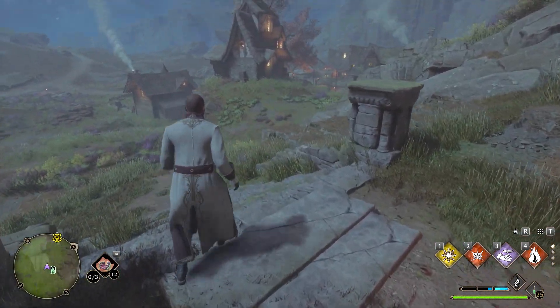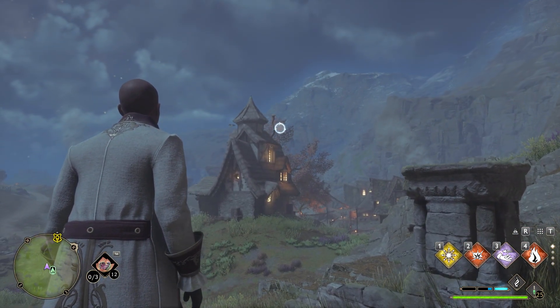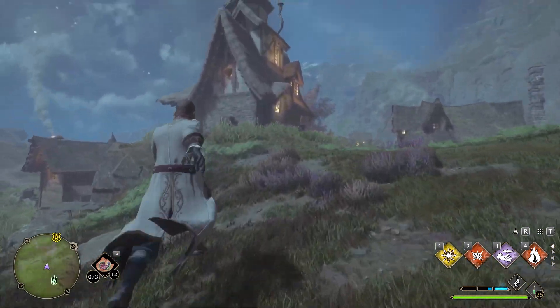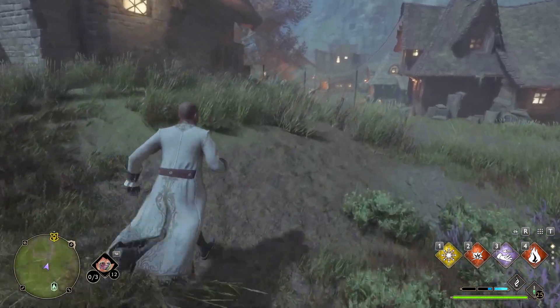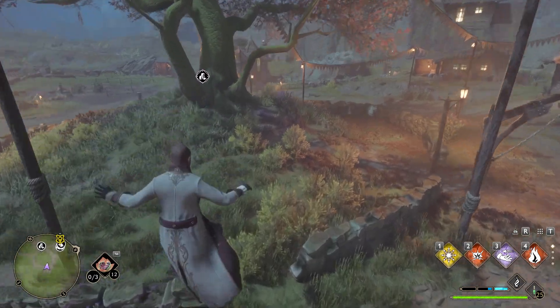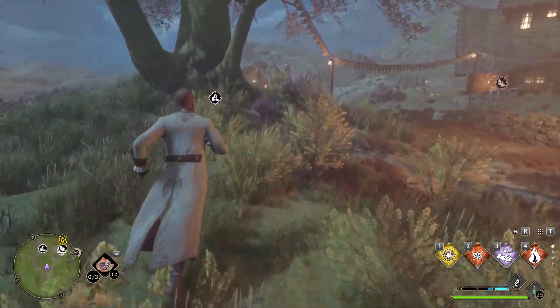We're essentially going to be going towards the giant big tree. So behind this house, ahead in this direction — it's basically northwest. We're not going to access this first house; we're going to go straight past it and then straight to the tree. Just run in a straight line, don't make any turns yet — I'm trying to make it super simple for you.